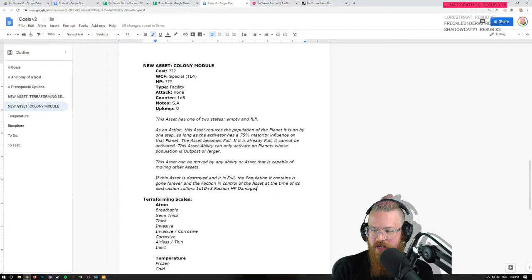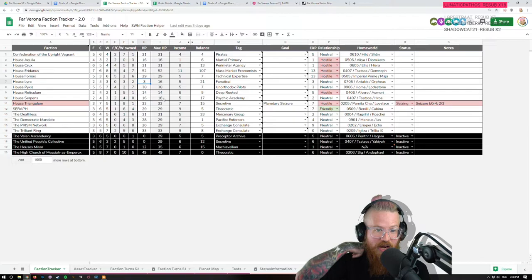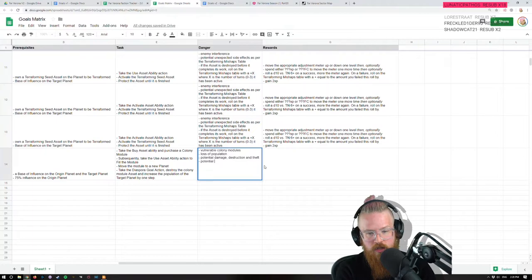1d10 would kill some factions — but look, nobody here has less than 10 hit points. House Lyra shouldn't be doing this right now but a d10 is for the big factions. A d10 plus 3 is a totally reasonable amount of damage. Lyra should not undertake this task at low health — it's just not smart. Reticulum would be pretty close to getting killed if they tried this and failed. But this is fine — that's their choice.